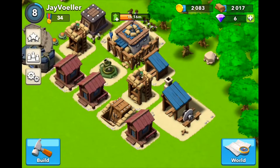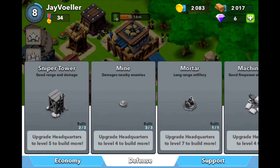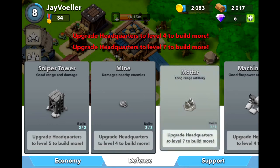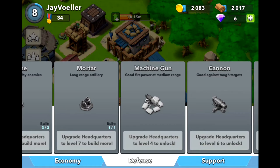Now let's get into the defensive buildings. We have the Sniper Tower — basically an Archer Tower from Clash of Clans. There's a Mine — a bomb from Clash of Clans. Mortar, also from Clash of Clans. Then there's the Machine Gun, which is an interesting one — it's kind of like a Wizard Tower because it's a fast-paced shooter that can hit multiple enemies and has a fair range.